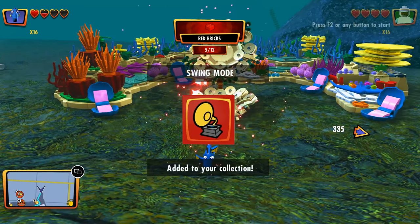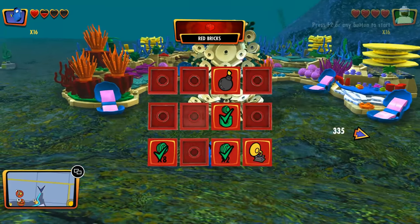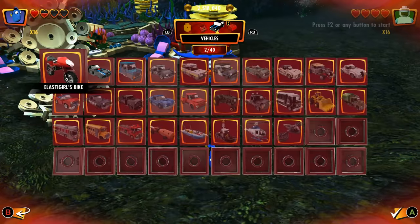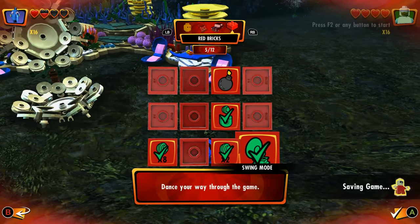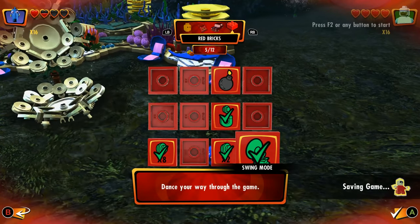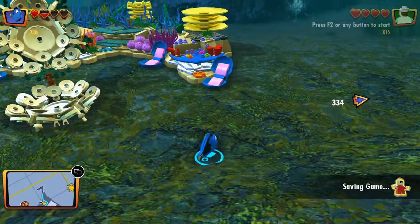Swing mode — that's how you get the swing mode, right? If you want to activate it, just go to character selection and scroll over, then just press the A button over it or whatever. And then you'll have that music going — I'm gonna turn it off because I'm not big into jazz.